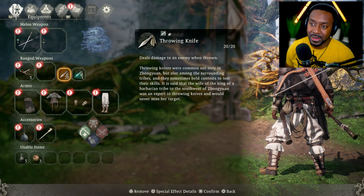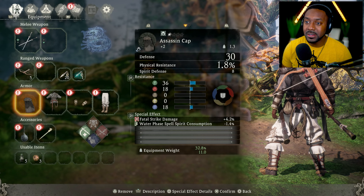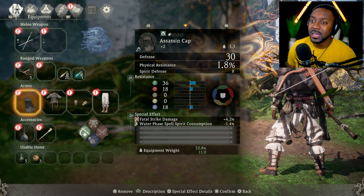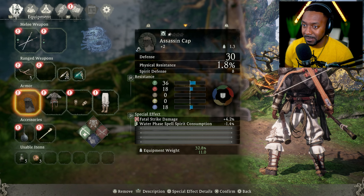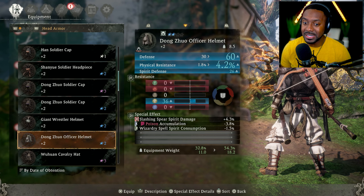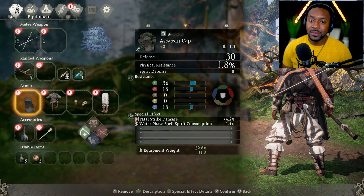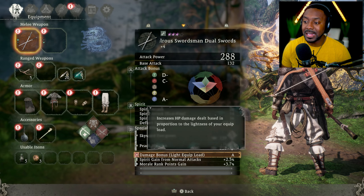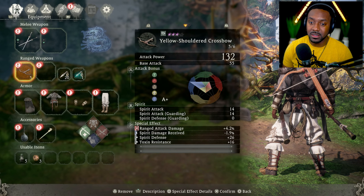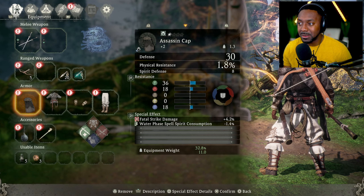Moving along, there's a ranged weapon like a crossbow and throwing weapons like throwing knives, poison, and standard. Armor works the same way — armor matters for your defense. Notice the little symbol next to the armor piece's name: a blue square filled out of three means light armor, filled green means medium, and red means heavy. Based on your weapon and playstyle, you might want light or heavy armor. For example, my current weapon says 'damage bonus on light equip load: A,' meaning the lighter I am, the more damage I deal. That's why I have the assassin gear on — it keeps me very light, allowing me to do even more damage.